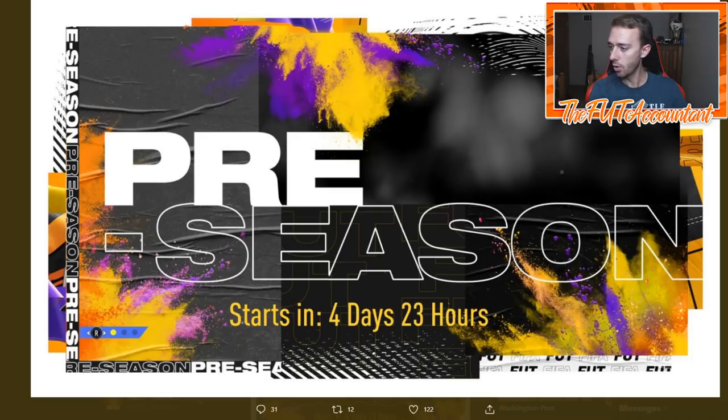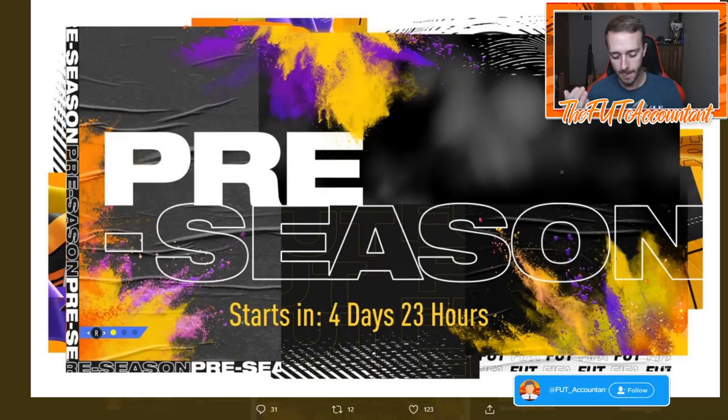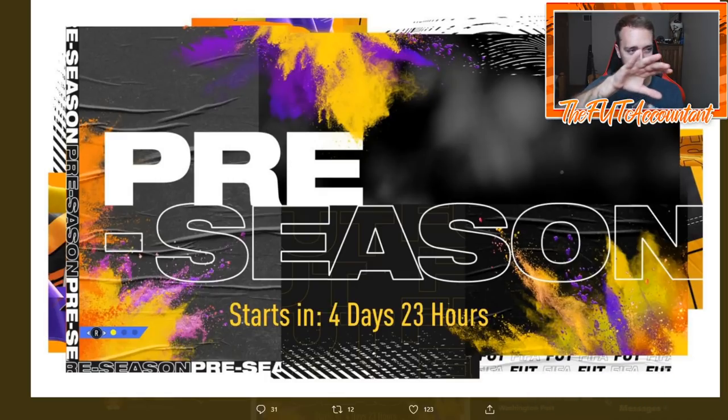The first thing I noticed about this loading screen today is it resembles the type of graphics and art that EA is starting to put forth related to FIFA 21 stuff. If you look at the Ultimate Edition cover, it's got a lot of white on it, a lot of square boxes, and it looks really simple. That's what they're going for with these new graphics in FIFA 21 - very simple shapes and borders.